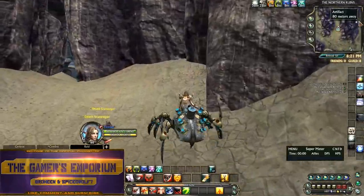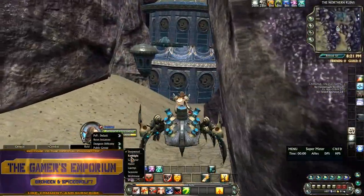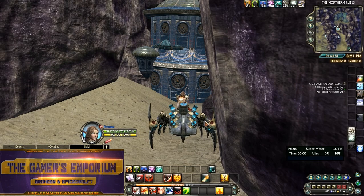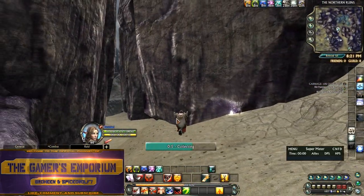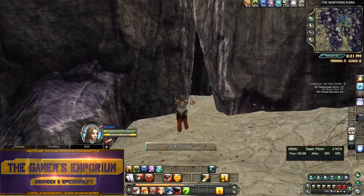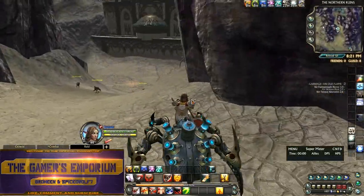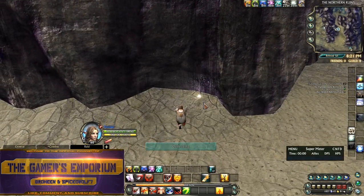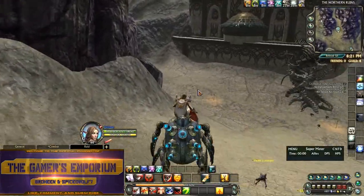There's a couple over here. We're actually going to go ahead and hop shard right now because it seems like somebody just came through here. You get artifacts — you're going to have white artifacts, red artifacts, and if there ever is a zone event for artifact collecting out here, like an unstable Morbin, you'll get the bluish-purple colored ones as well.